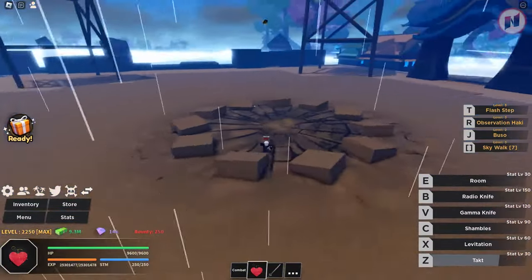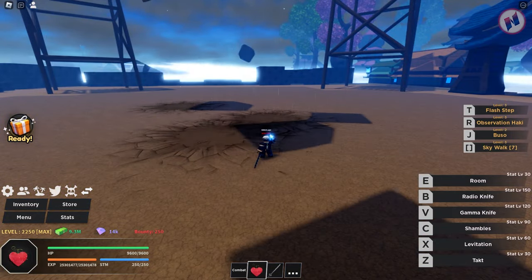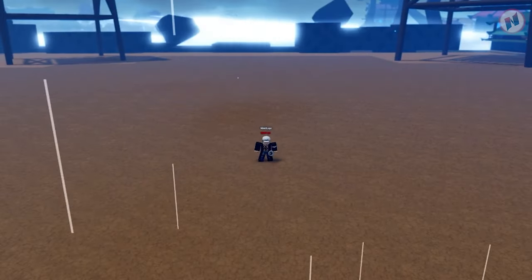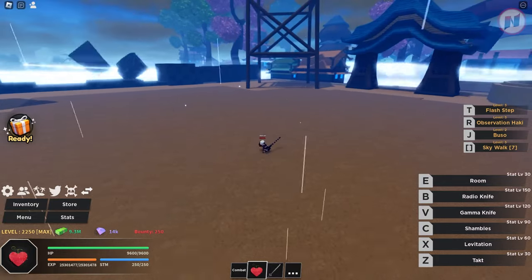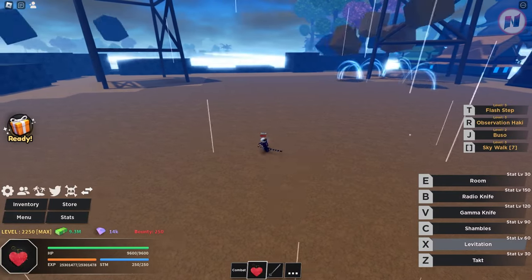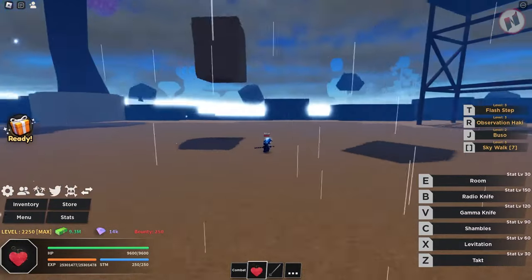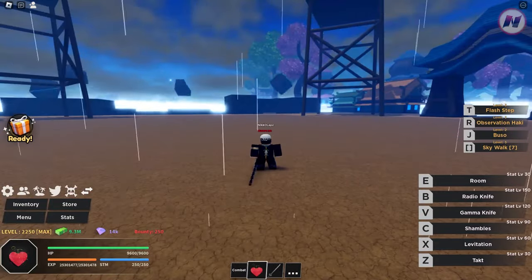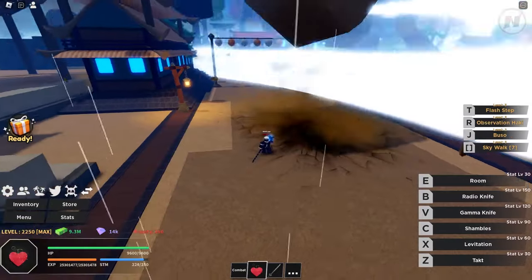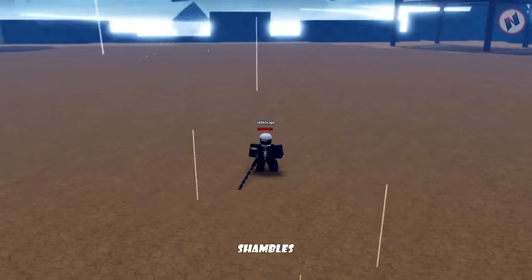Second move is Levitation. This is badass! I can choose the area where I grab the rock. The AOE is massive. I can try throwing it in different directions — oh, it actually works throwing it outside the immediate area too. Really impressive move.